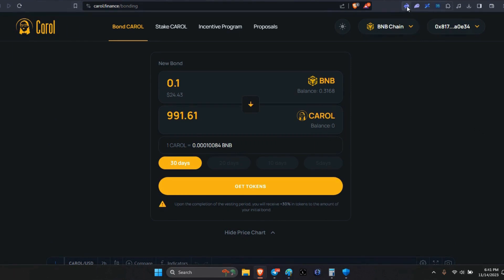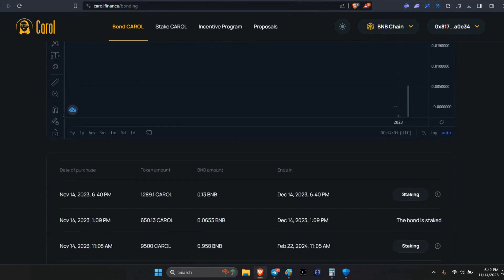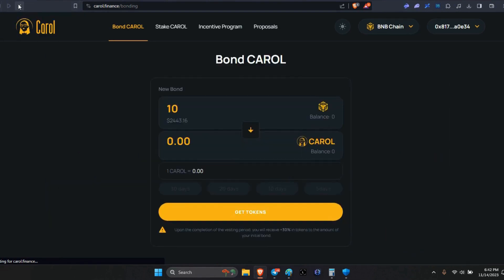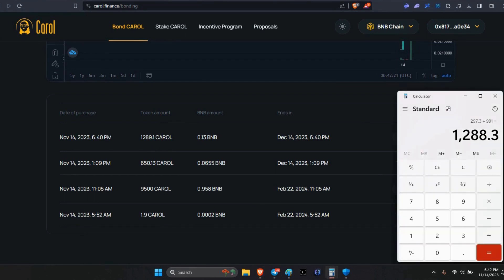Just waiting for it to confirm. Let me do a refresh. Okay, now we should have it down here — show more. Okay, it's right here. I said 1,298 — let's pull up the calculator. I received 1,289 and I said 1,288. So that's exactly right.